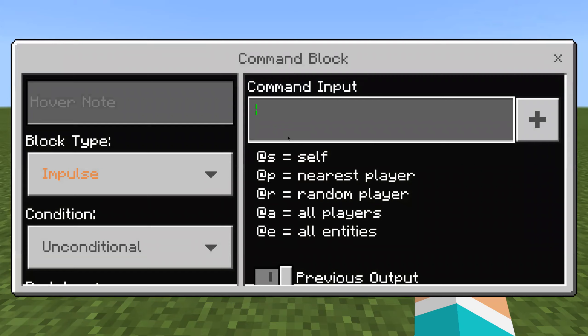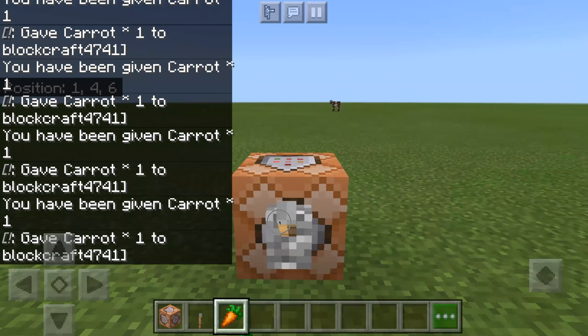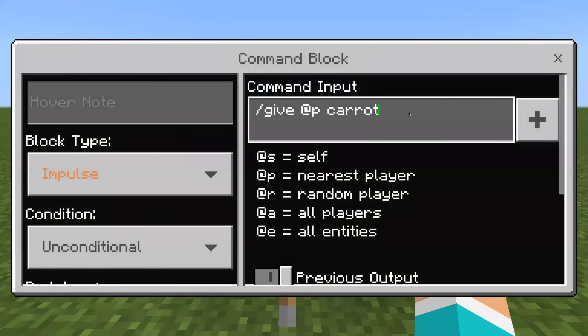Now I'm going to be showing you some commands. You can give anybody any item: slash give @P and then you can do any item, like a carrot for example. You can just give yourself more and more carrots, and then you can do it with any item. For things like spruce_door, you'll have to type it like that — instead of doing spruce door with a space, you'll have to do spruce_door with an underscore.